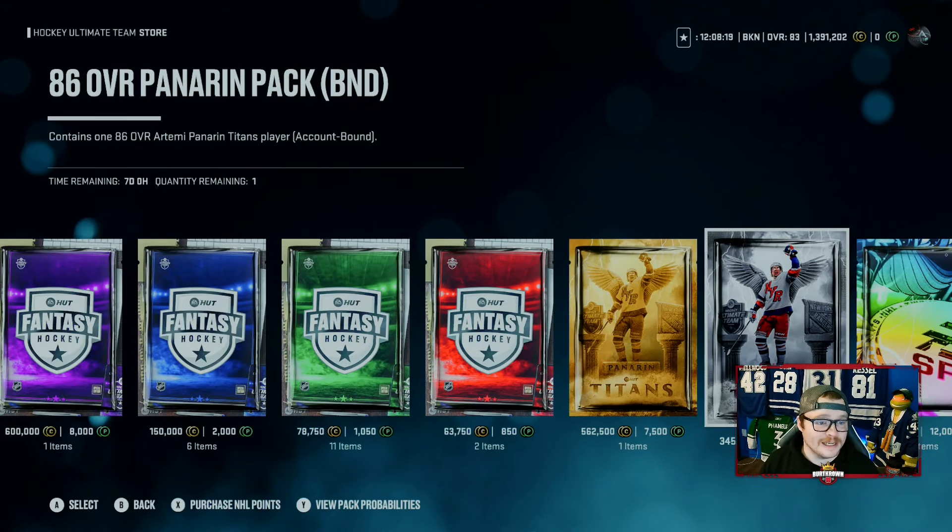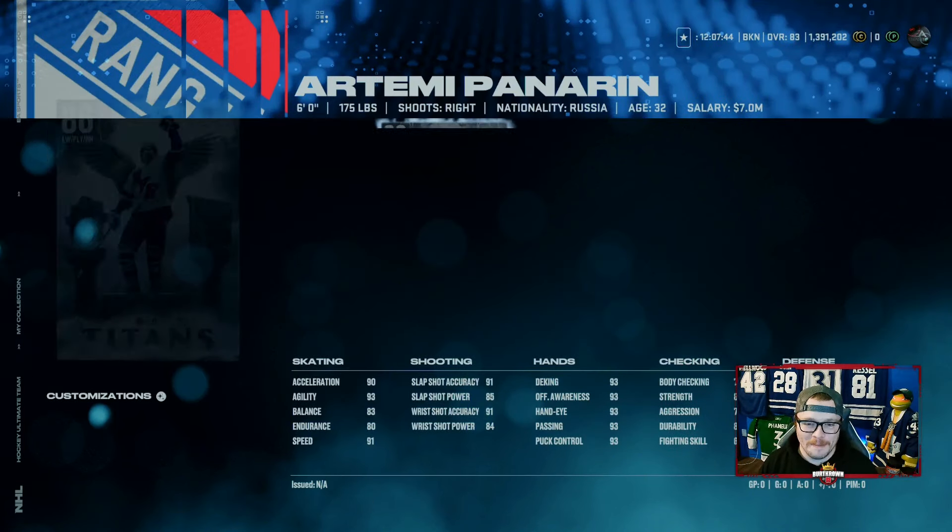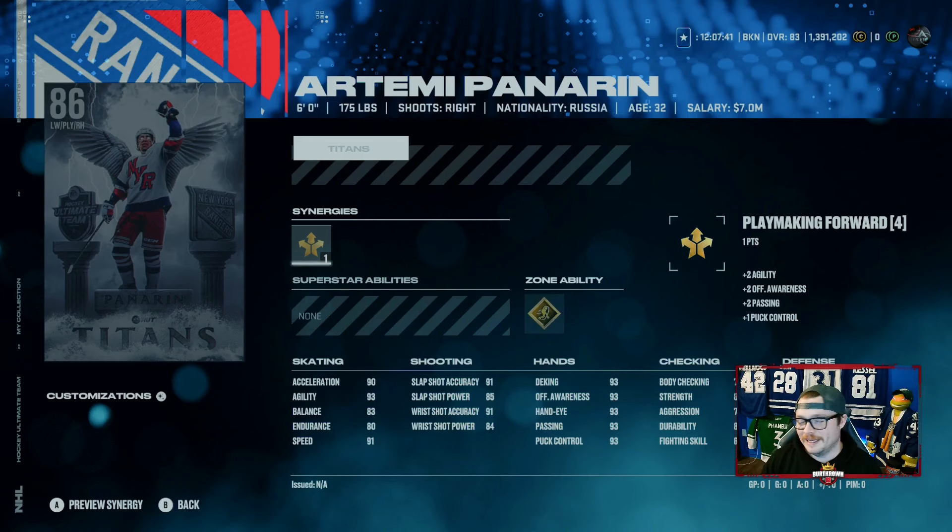It's the exact same setup as the Flashbacks last year. To get the 86 Panarin, you need 4,600 points or 340,000 coins — contains one Panarin Titans player, account bound. The untradeable Panarin is almost double the coins, so it depends whether you want the account-bound or untradeable version. This is a monster of a card — I feel like he's gonna be on my team very soon, probably on stream at BurtCrown88 on Twitch at 7 a.m.